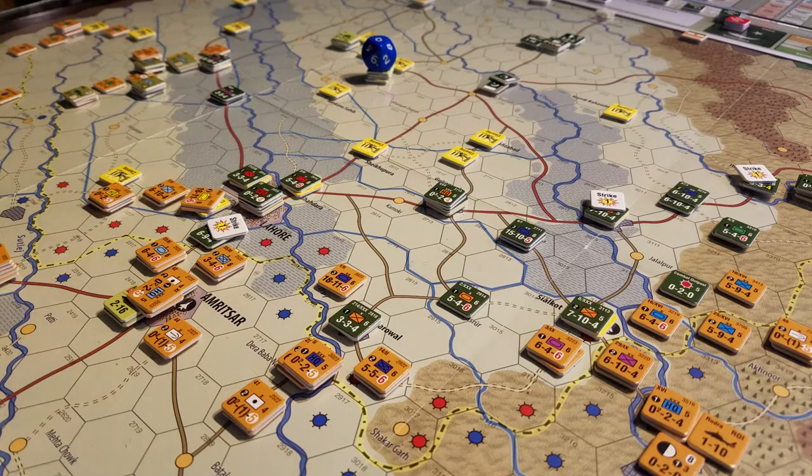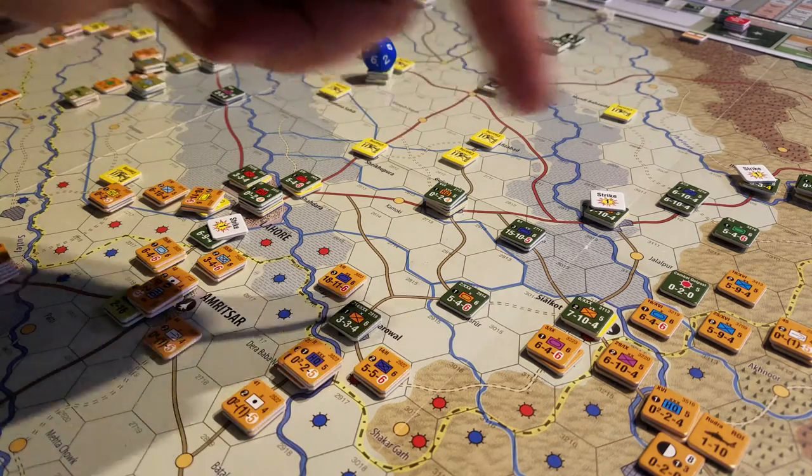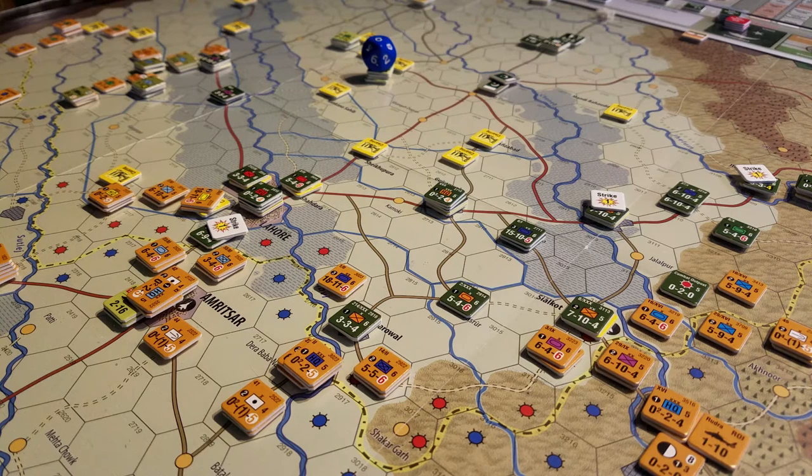Everyone else has moved. Everyone else is in position to make attacks. We're going to roll around the board and do combat. The way this works is that you'll have a combat segment and the initiative player will declare and resolve all the combats one at a time. You declare the attacks one at a time, do your odds, do your column shifts. Then both sides allocate their choppers, air units, or naval — these are going to be the CSMs, the combat support missions that are going to influence the final odds or DRMs.